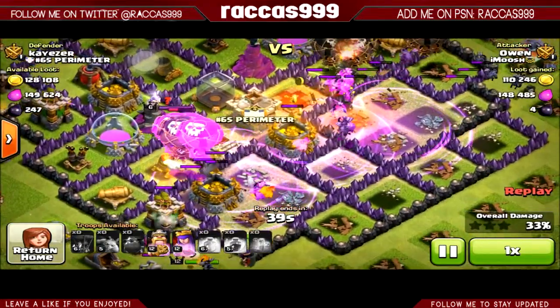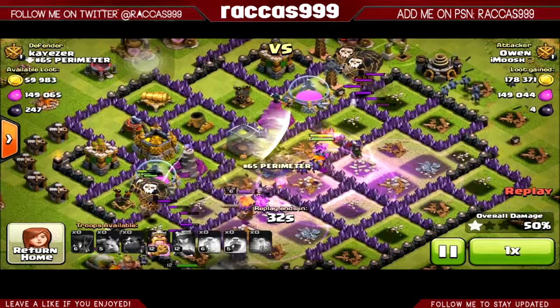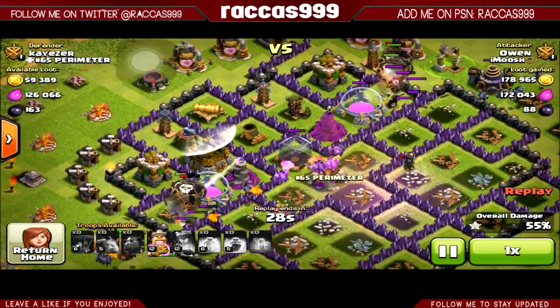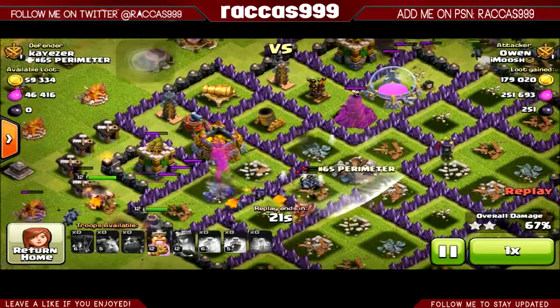You're going to want to put your rage not on top of the balloons but just in front of where they're about to go — that's how you get the best effect. You do it when they bunch up, so they bunch up on each side and I put two on each side. The heal is just to make sure they don't die too quickly, and those minions in the middle had a little bit of rage on them too.